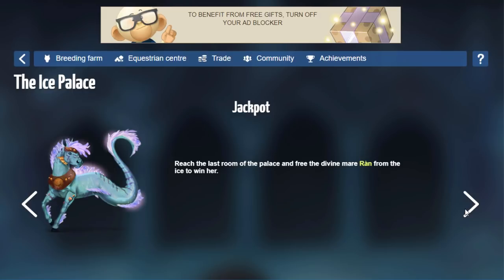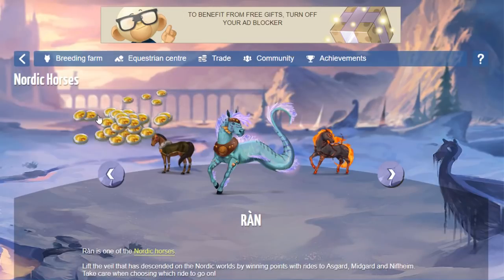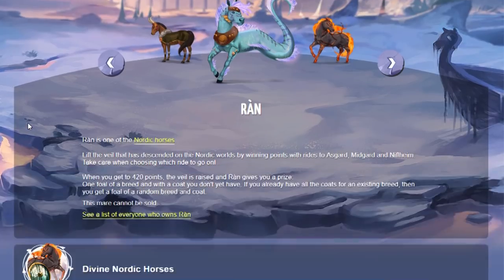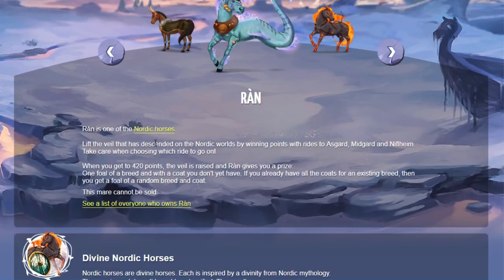The Jackpot Divine is the new Nordic Divine Horse, Rón. You have to reach the last room of the Ice Palace to free her, and that's how you win her. This isn't really a Divine that I want. I have wanted a Divine with this particular perk for a while, but it's not really something I want to spend loads of passes on. Her perk is that you have to lift the veil that has descended on the Nordic Worlds by winning points with the different rides — I showed that in a Tessar video with Thor. You have to get 420 points, the veil will be raised, and she gives you a prize, which is a foal of a breed with a coat you don't yet have.